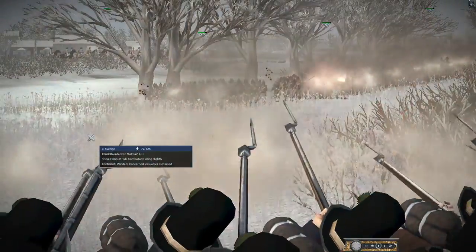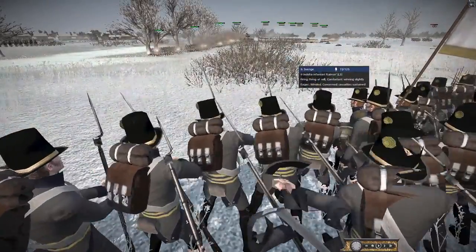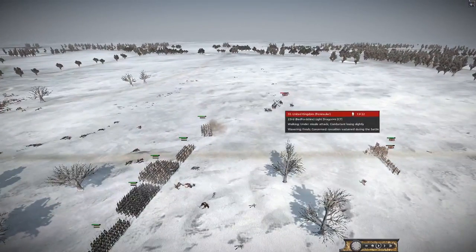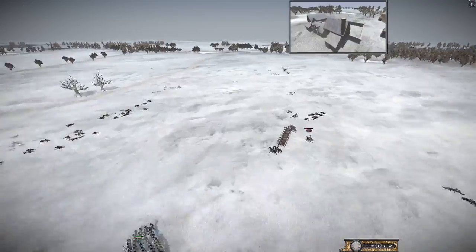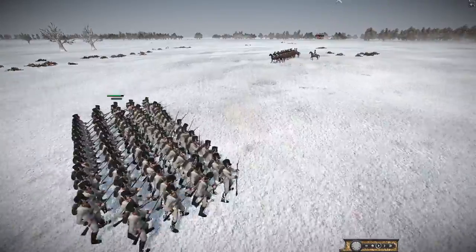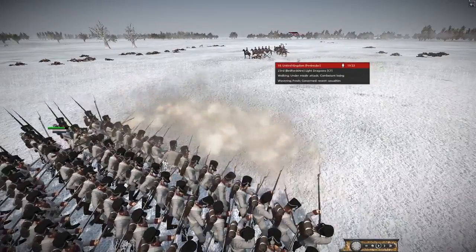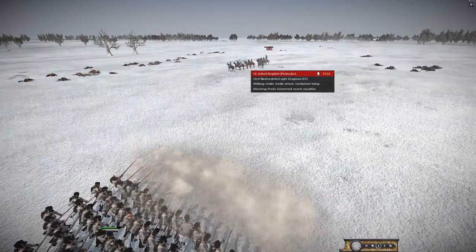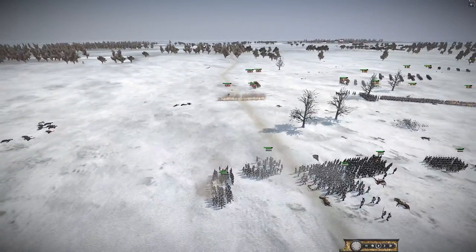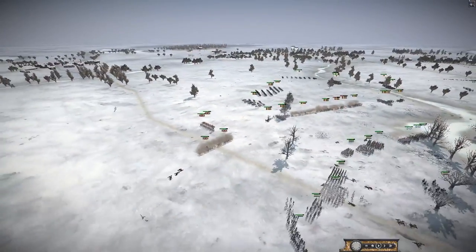I can see those guys in the distance — there's a good volley with a few men dropping down, you can see the musket ball firing, it looks amazing. What remains of the light Dragoons might be going for a charge. They just need to open fire and gun these guys down. Come on, these guys should surely route — 11 men, there they go, routing! They need to push hard on the British here, who have four depleted units and are nearly finished.